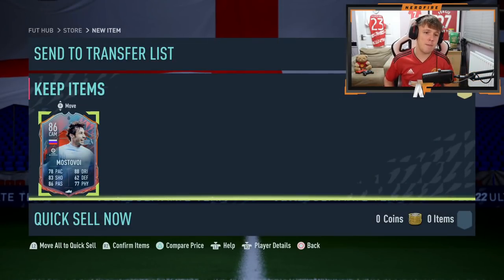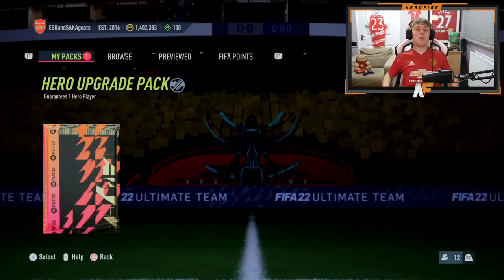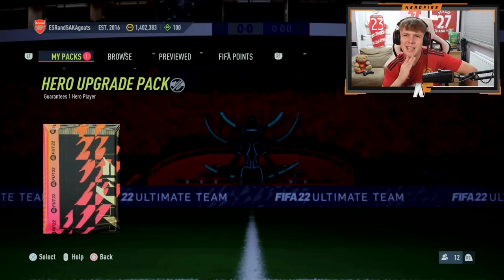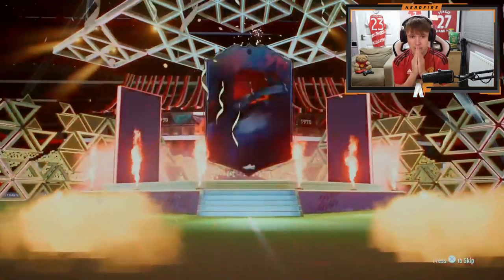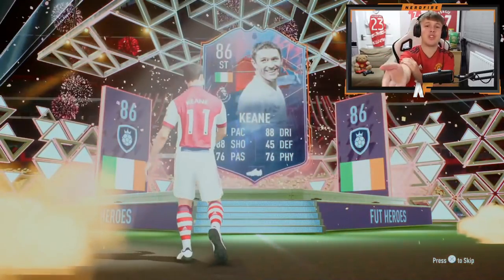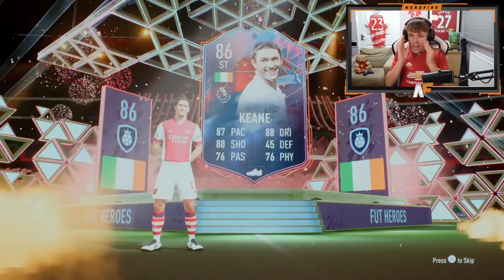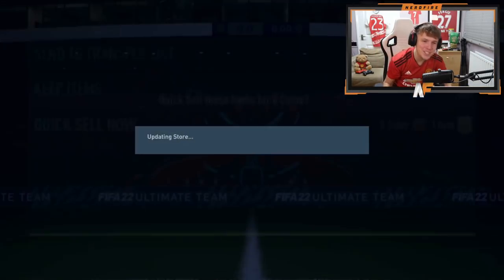EA just be kind to me one time. Shout out to my very good friend Mr X Lost Mafia — hero upgrade pack number two. Who did he get last time? I think it was Robbie Keane. Come on please — no way, no way! This is unbelievable. Robbie Keane — I think he's already got him, I swear he got him last time.